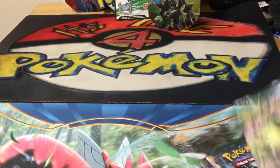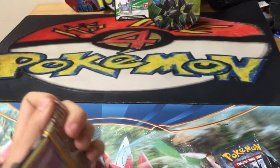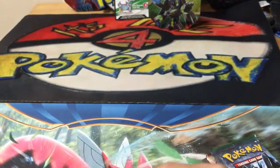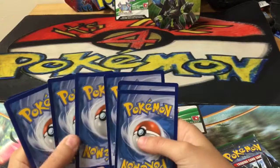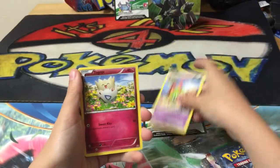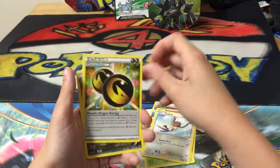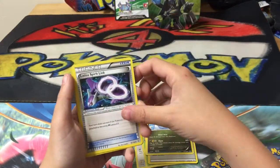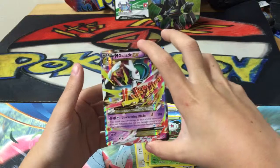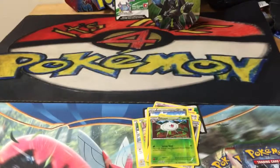I'm gonna start with Roaring Skies. Hopefully I get a Shaymin EX Full Art. I think I pulled one a couple years ago, but that wasn't on video sadly. So guys we have Natu, Togepi, Fletchling, Exeggcute, Taillow, Double Dragon Energy, Dragoneer, Latios Spirit Link, Silcoon Reverse Holo, and a Mega Gallade EX! Not bad! Did not expect that - I didn't know I was gonna get one in a Roaring Skies pack.